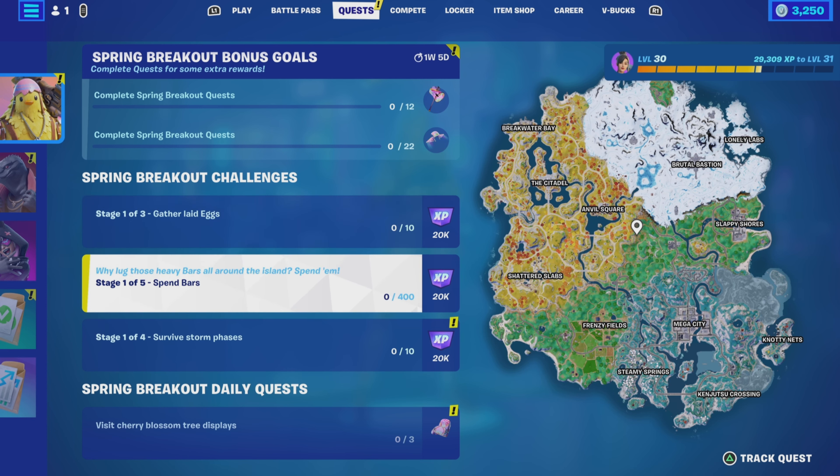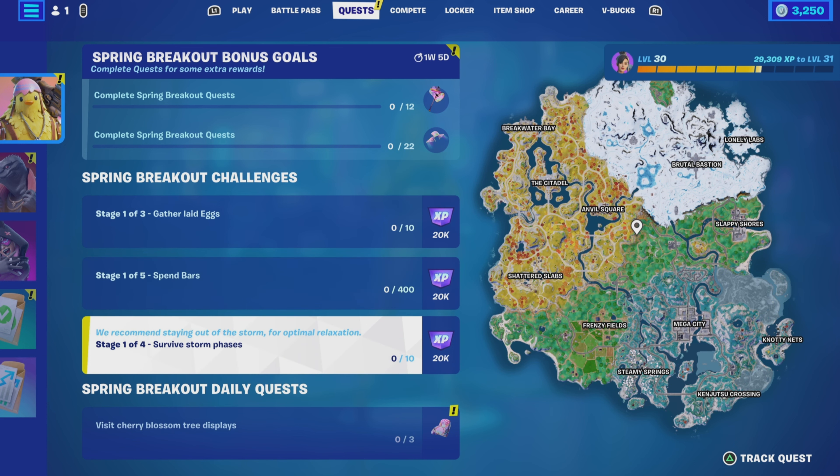The second challenge is a five-stage quest: spend bars. Spending 400 bars will complete the first stage, going up incrementally each stage after that. We can do this by hiring NPCs, buying items from NPCs, upgrading weapons, and buying things from vendors. It's just a matter of earning that gold.